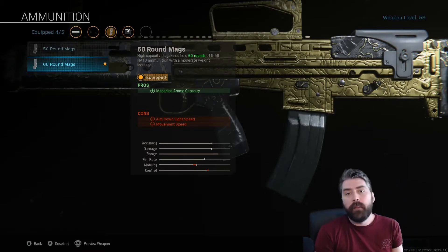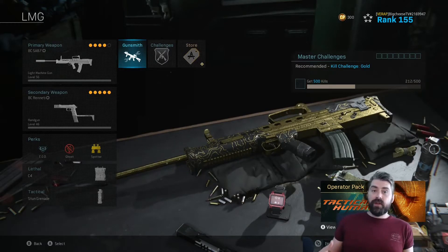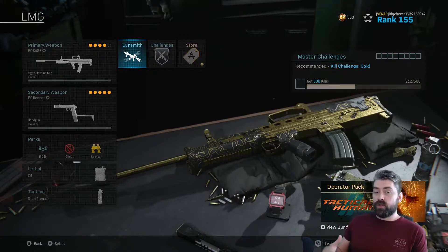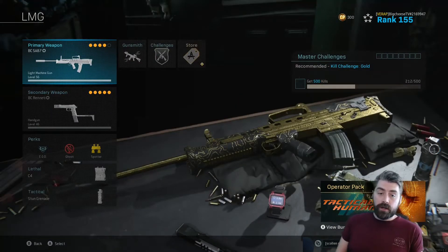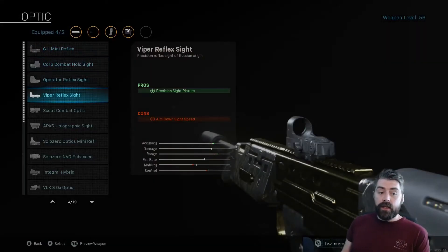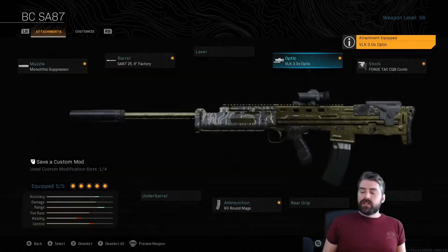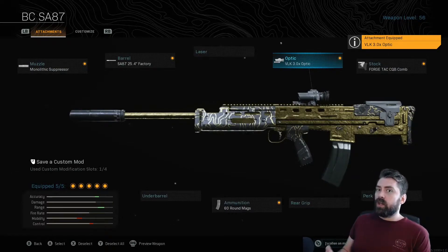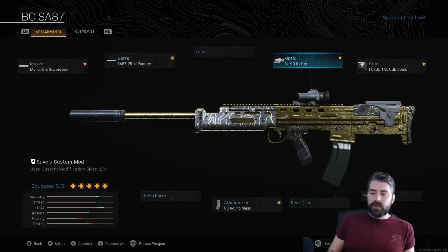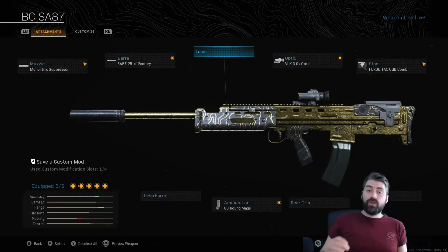Now the main benefit of running this gun: mounting. Mounting this gun absolutely destroys people — it's incredible. When you mount a lot of guns it increases accuracy, but especially with this gun, even compared to other LMGs that still have a kick when mounted, this gun has next to no recoil when mounted. You can take down entire squads. I'm going to show you a clip right now.